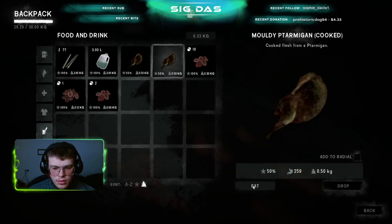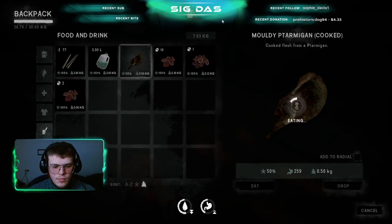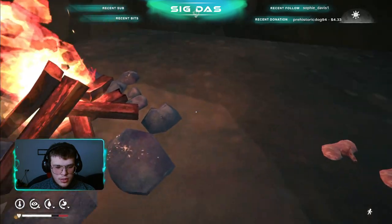50%, okay, so that's good. That's really good — and at 50% we can eat them easily. I will eat all of those because they will decay. I could delay to uncook them later, but I think I'll just do it right now.